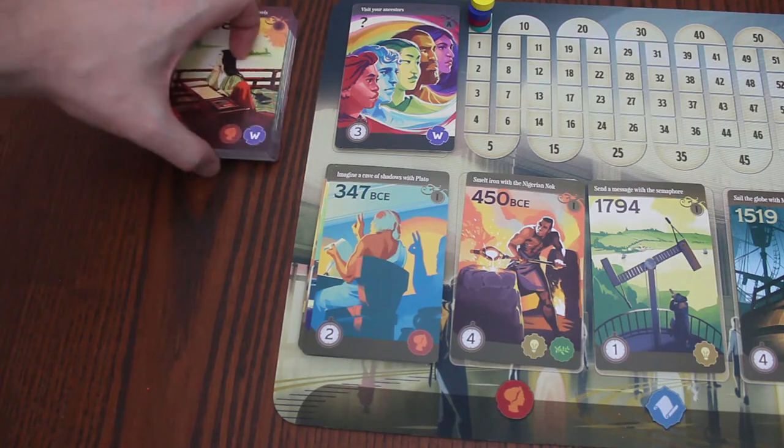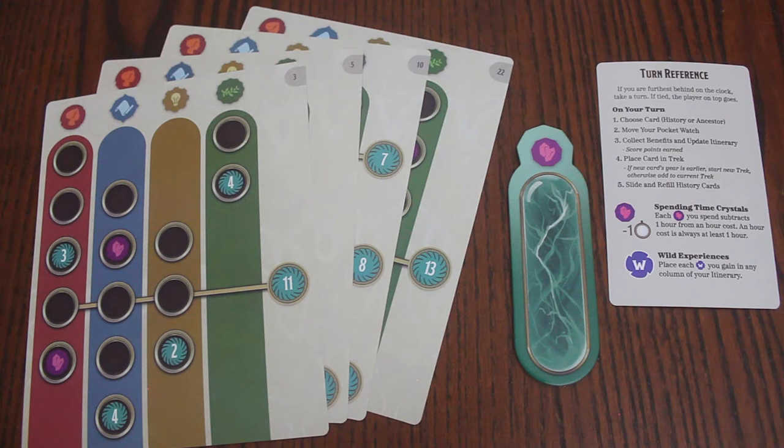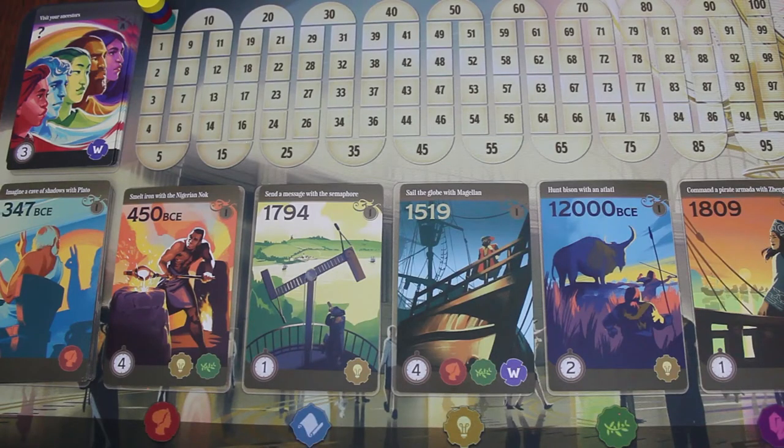Shuffle the decks for day two and three and set them off to the side of the board. Give each player a reference card, a crystal tank, and one crystal, and deal them four random itinerary cards. For your first game, it's recommended to pick one of these four itinerary cards at random to begin with. Later, when you're familiar with the game, you'll be choosing a new itinerary card at the beginning of day two and three. Play begins with the player whose pocket watch is on top of the stack.